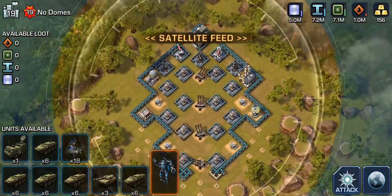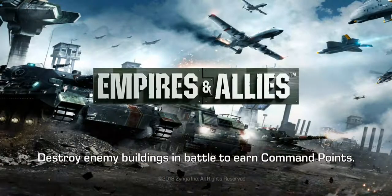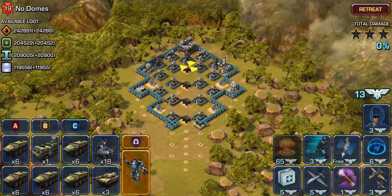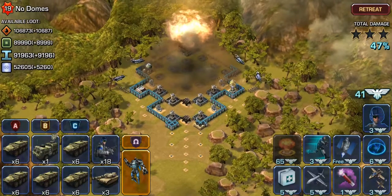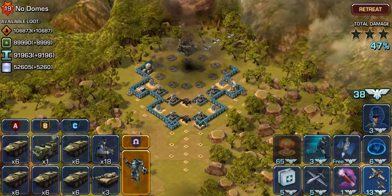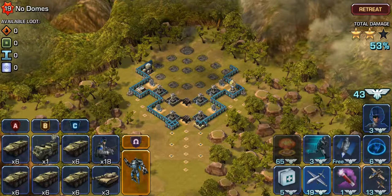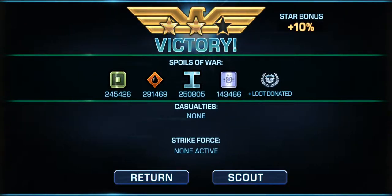In this one all the resources are actually in the HQ. So you see here it says again available loot zero, but once I hit attack, the resources are up. I'm just going to attack the HQ. There we go, the HQ is down, 53% damage, 1 star, and retreat. There you go guys, just a quick way to maximize your resources in a minimum amount of time without losing the troops.